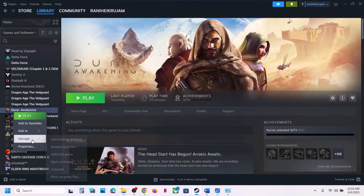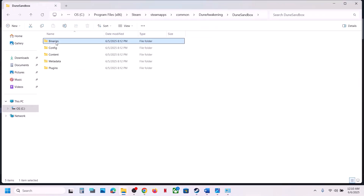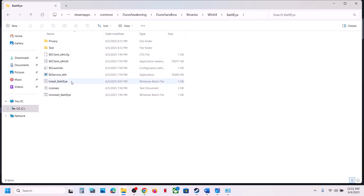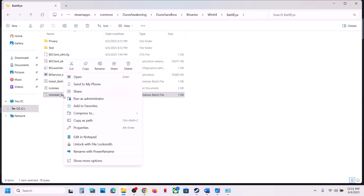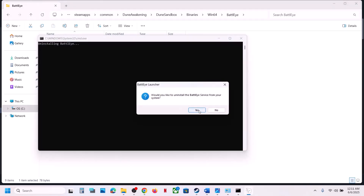The next step is to uninstall and reinstall BattlEye. Right-click the game, select Manage > Browse Local Files, open Dune Sandbox > Binaries > Win64 > BattlEye. You'll see 'Uninstall BattlEye' — right-click it, Run as Administrator, click Yes to allow, and click Yes to uninstall.